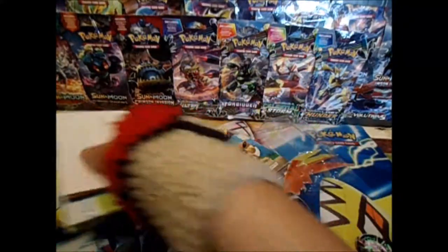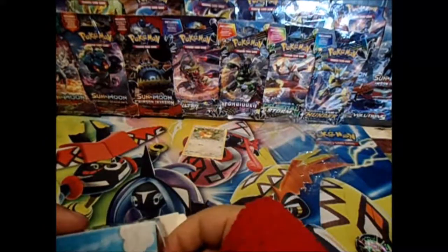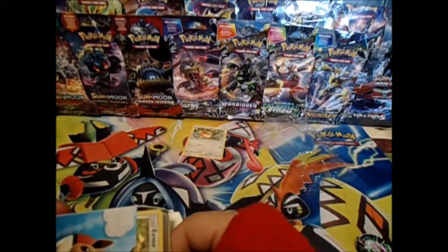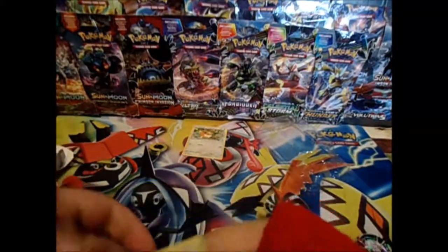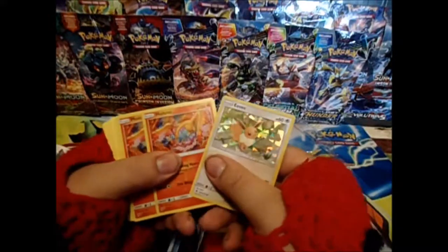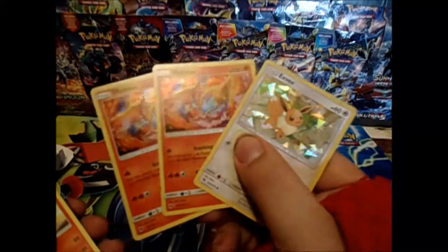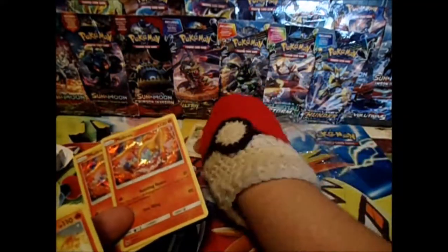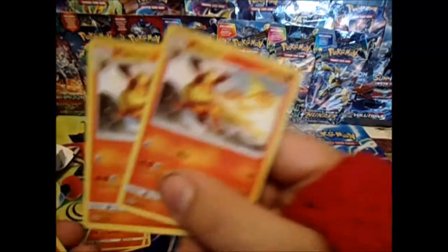I went over these in the last video, but go check it out — I'll try to remember to link it down in the description, along with my GoFundMe. Make sure you all go check that out as well. As I thought, we have an Eevee and two Moltres inside with the Shatterfoil, and here's our Flareons.